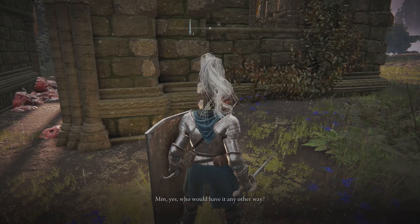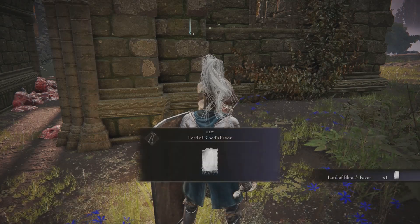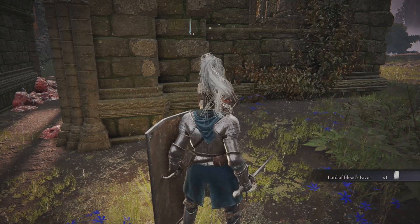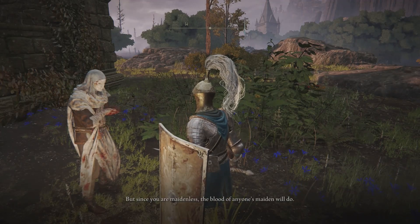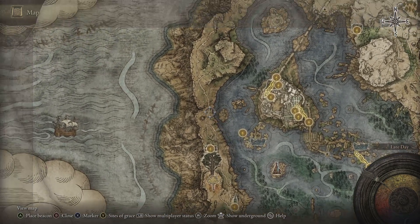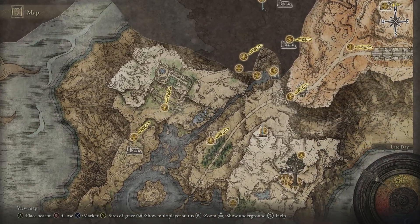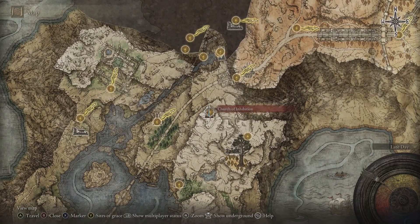After finishing all that, go back to the masked man and interact with him again. He'll want to anoint you — accept his offer. He'll give you a Lord of Blood's Favor and then proceed to roast you for being maidenless. But we're going to drench that cloth in maiden's blood right now. You'll want to head to the Church of Inhibition — follow my cursor from the left, moving all the way to the right — and there is the church.